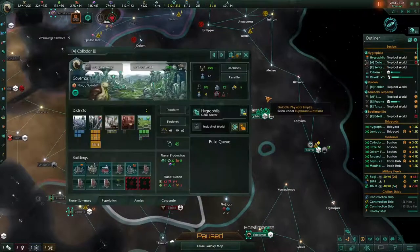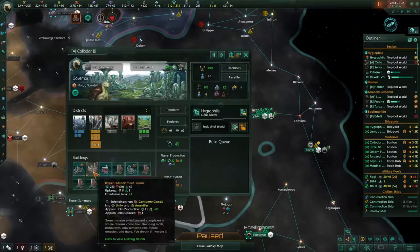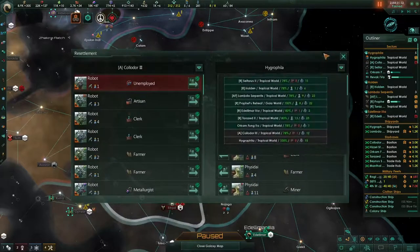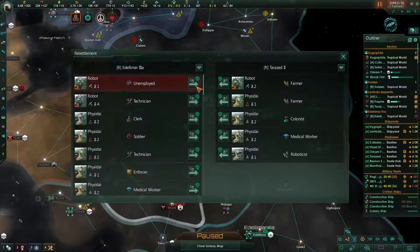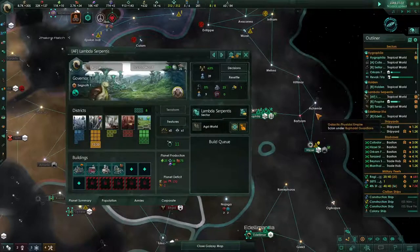Let's take a look at some unemployed pops. This planet is full — we're only going to get these last two slots unlocked with a couple of pieces of research, so we should resettle these to planets that have jobs. So we'll do that, take a minute to do that.